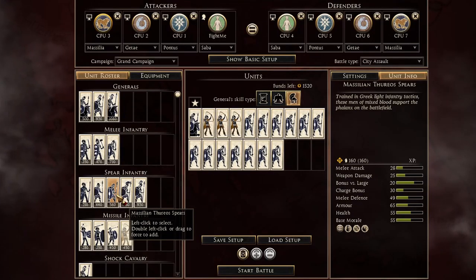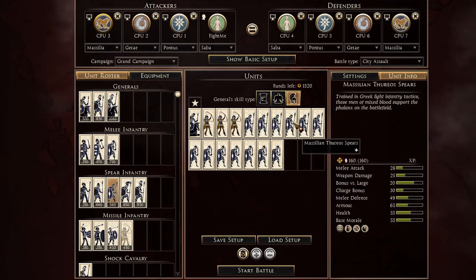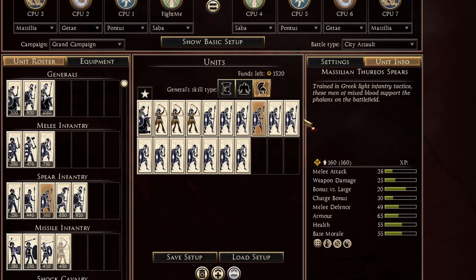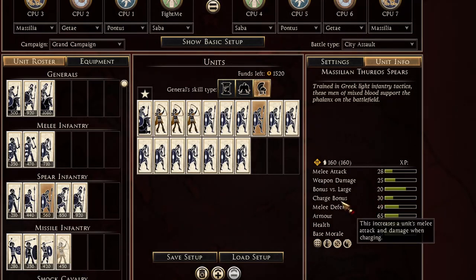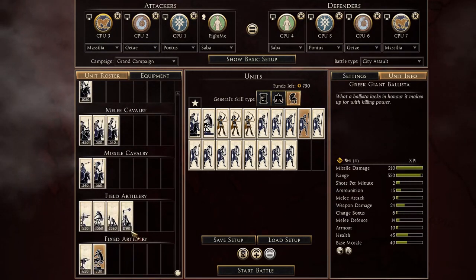Massilia is a little bit like Pontus — you've got to waste your money on something. If you just bring Celtics and something else you won't be able to use all your funds. So I bring six Massilian first spears, which are actually pretty good units — they've got 30 charge bonus, which is crazy for a spear unit, so you've got to cycle them after you use all those five pillar volleys.